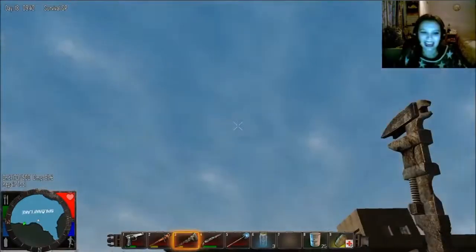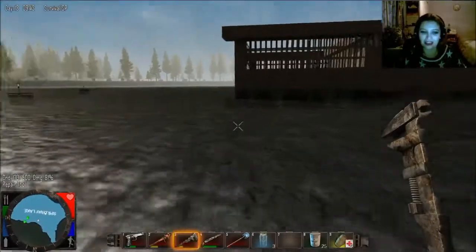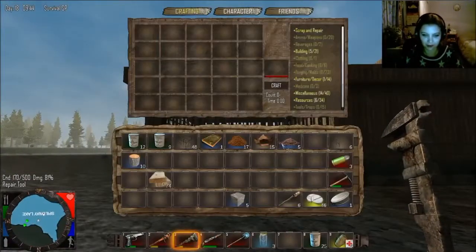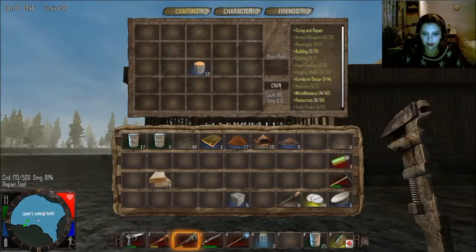Welcome back to Seven Days to Die. Today we are going to finish this beautiful looking structure of a mine building. To start off with we should get more wood — wood's probably important, we've been doing this so long.